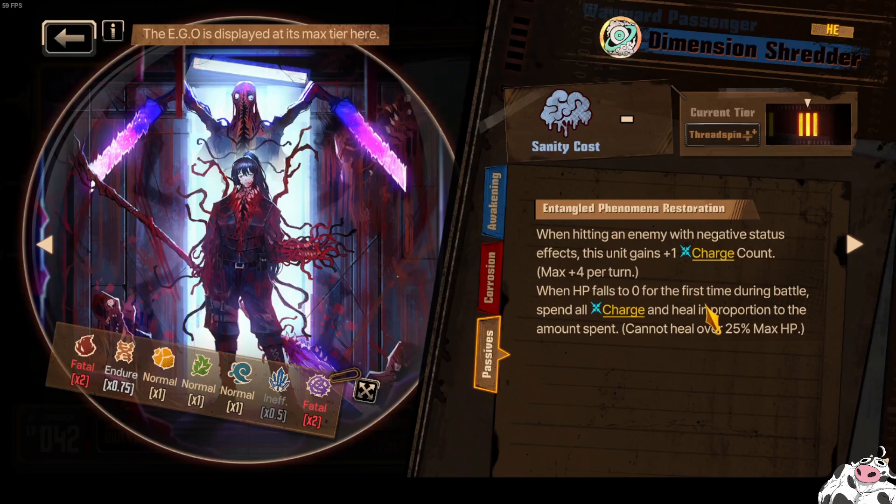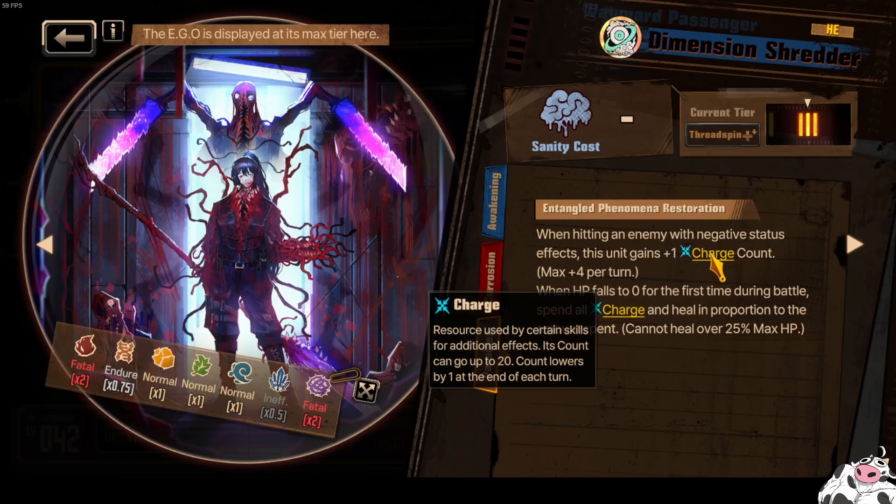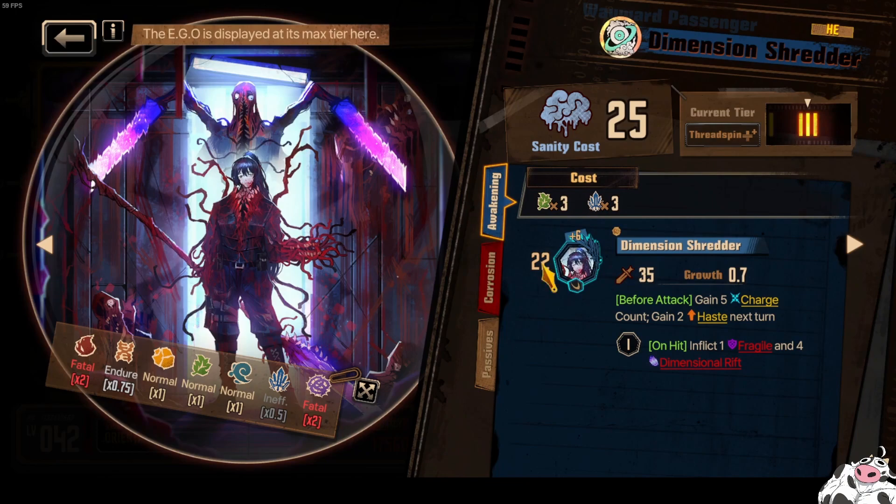Once again, we need to see the ID and how much charge count we can get in order to see this being used. Hopefully that ID also has some good numbers as well, so it's not just another garbage W Corp that has no damage — like W Force, where you have teleport files which is really good but the ID is so-so, and it doesn't help reduce turns. Let's hope that Honglu's ID is not going to be like that and we will be able to see some use of this EGO.